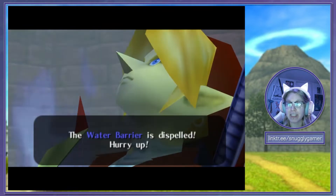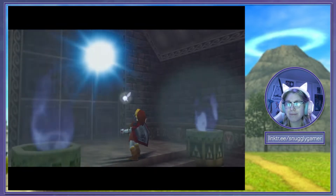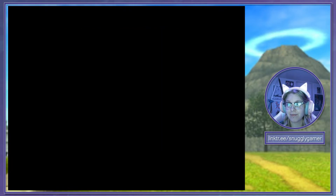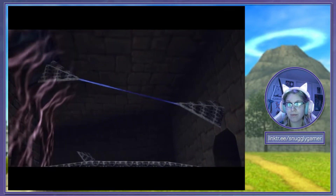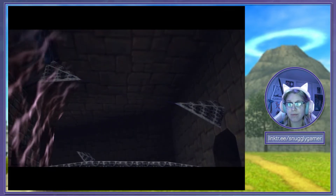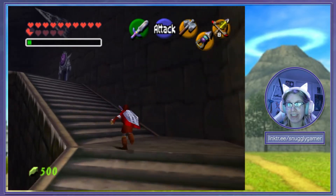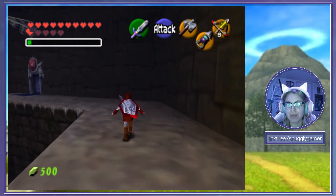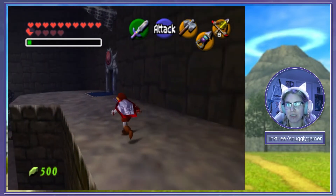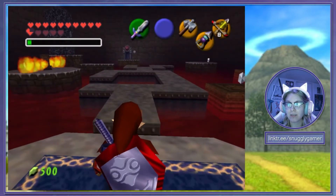The water barrier is dispelled — Princess Ruto! All of our friends. Next up is the shadow one which we already did. After that we have the fire temple. I think this is the fire temple and not the sand one. Yeah, the next one's the sand one.